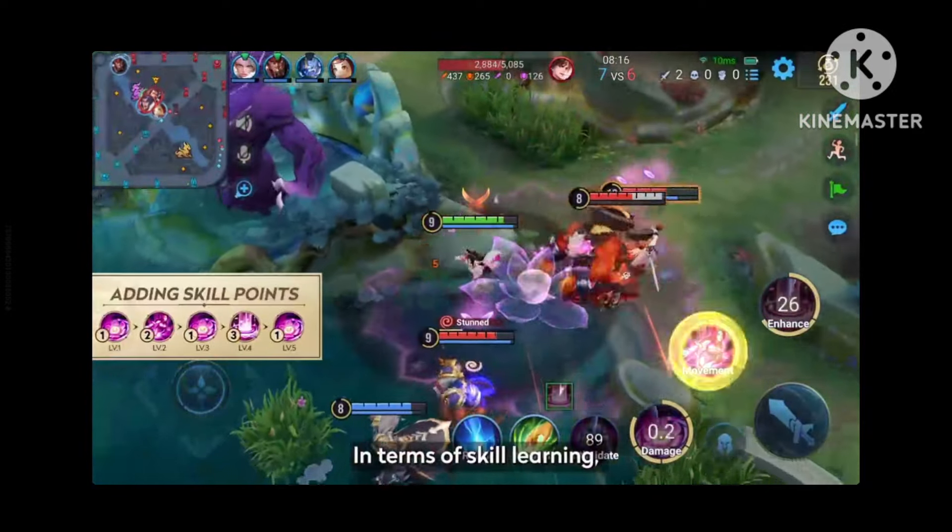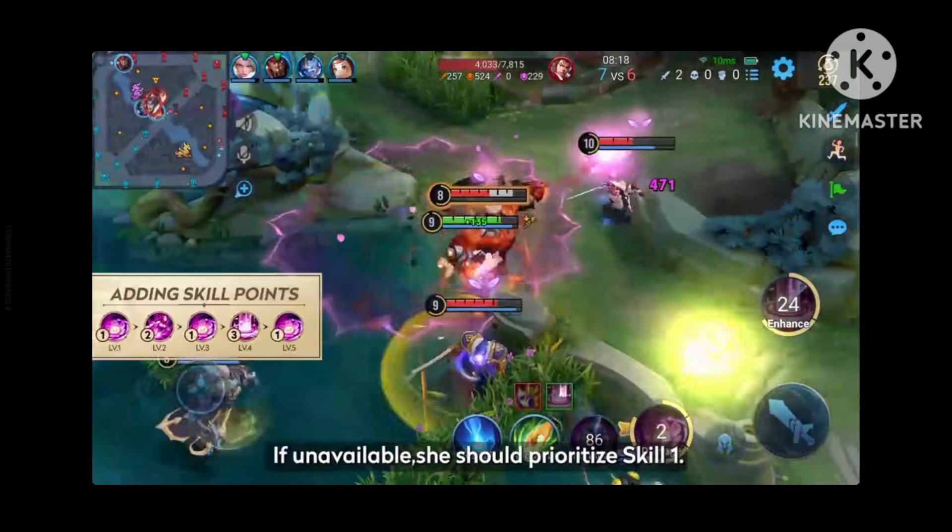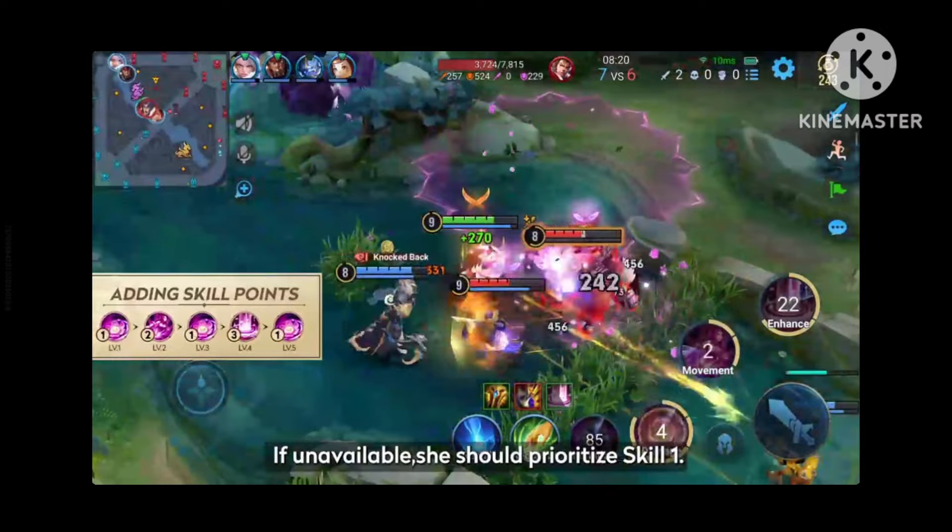In terms of skill learning, she should prioritize her ultimate. If unavailable, she should prioritize skill 1.